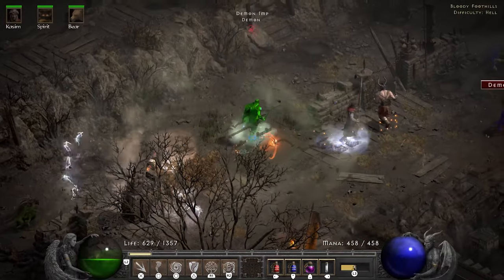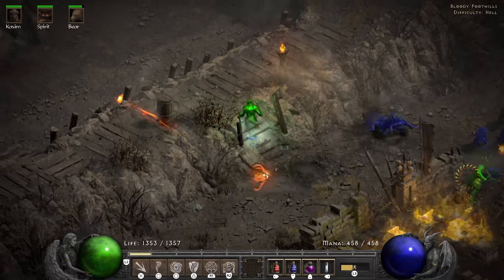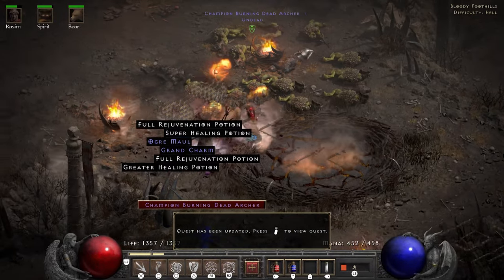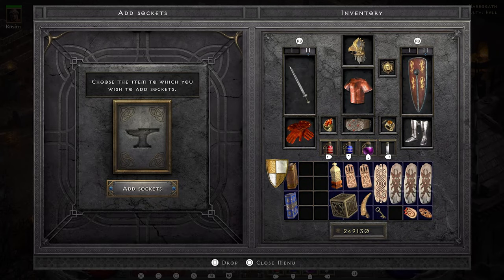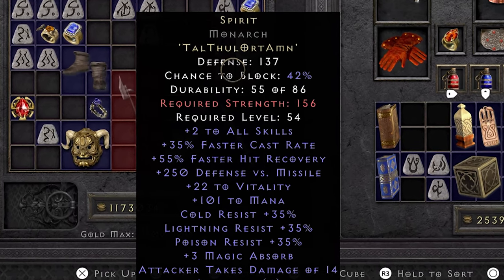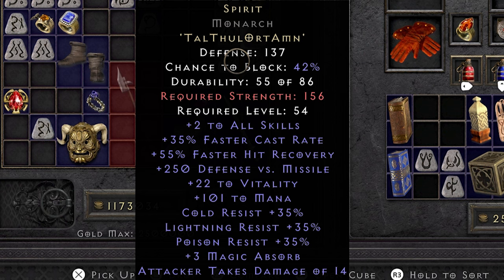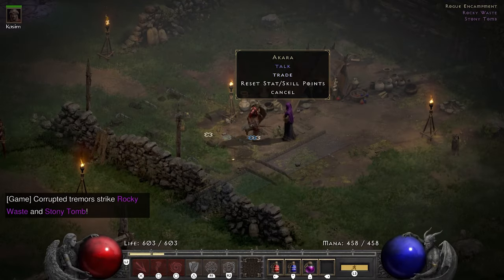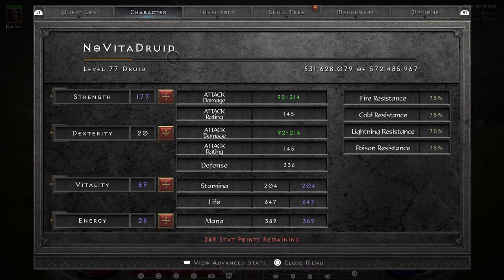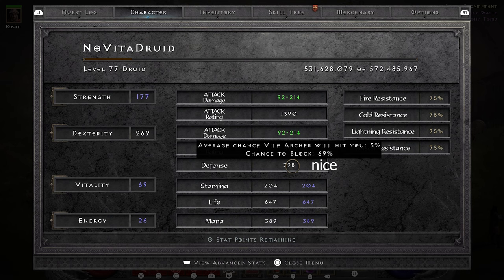The Quill Rats in the Bloody Foothills are way too dangerous — I'm not going to muck about with them so I reroll. Having made my way to Shenk I deal with him so Larzuk can socket my Monarch. I make the Spirit runeword in the Monarch, netting me yet another plus 2 to my skills: 35 faster cast rate, 22 extra vitality, 101 mana, but it is a drop on resistances. The Monarch requires 156 strength so I give Akara a call about a respec and put points in there.